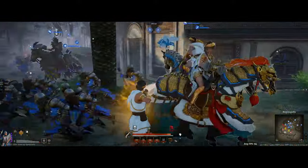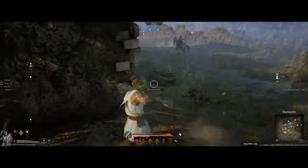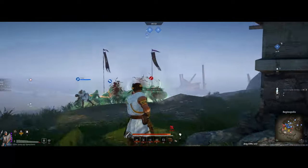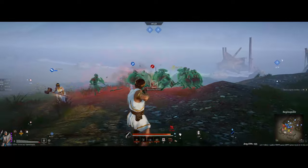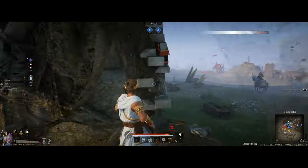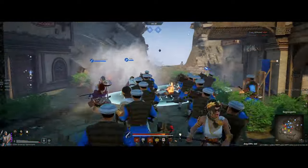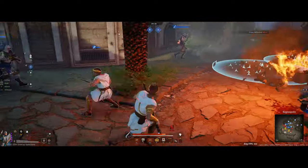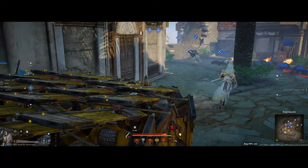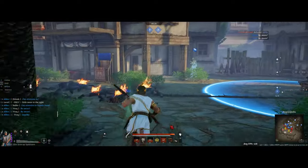Unfortunately the mortar is hitting my guys while I'm waiting on cooldown, and hopefully our guy can go out there and take it out. The bad part about this build is when those two abilities are on cooldown you're kind of useless, so just watch out for that. Once my abilities are off cooldown I want to find the biggest blob of enemies I can and attack them.